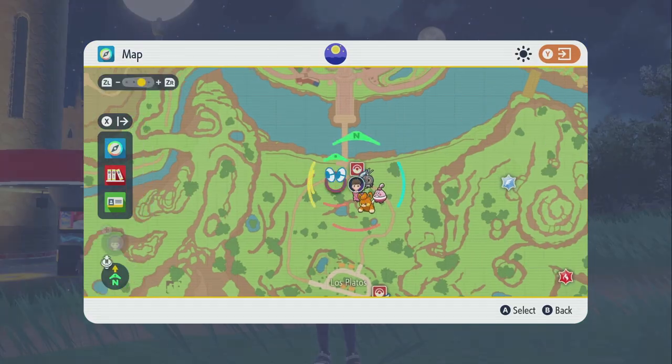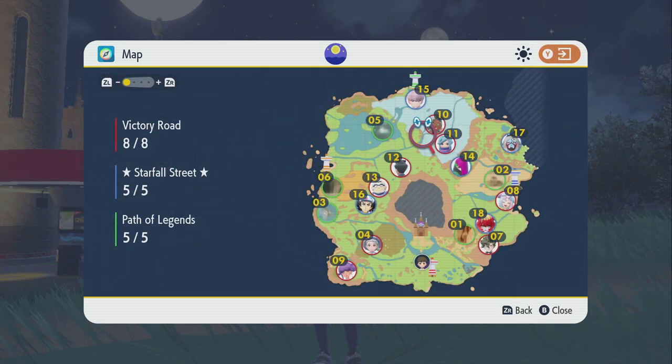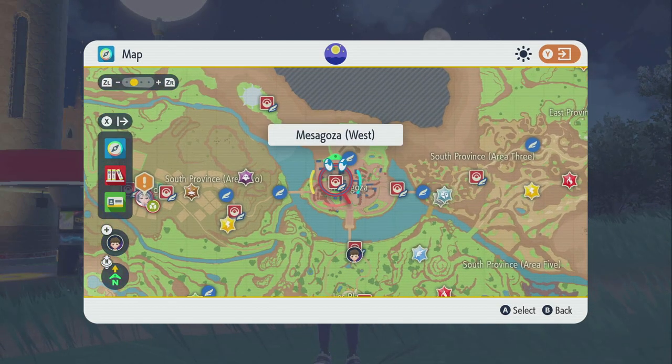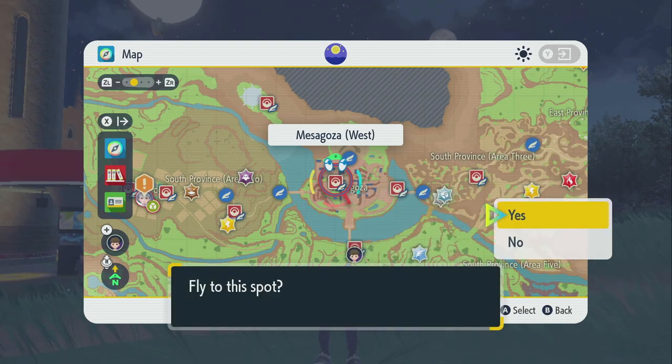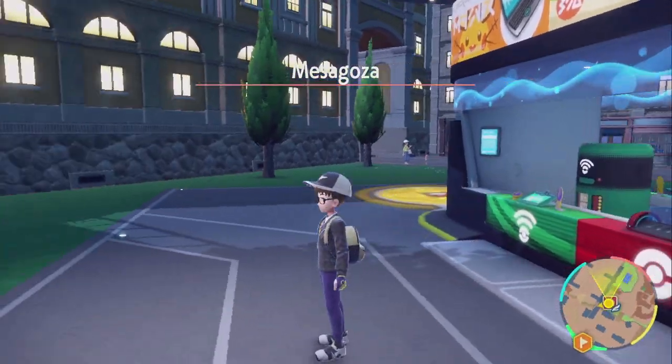We're gonna press Y to open our map and fly over to the bottom center - the Mesa Cosa area where the school is. You're gonna want to go to the West Point if you have that unlocked. I advise you to try to visit all Pokemon Centers near you so you unlock all the fast travel points. We're gonna fly here - it takes quite some time to load - and we'll be at the Pokemon Center when we land.